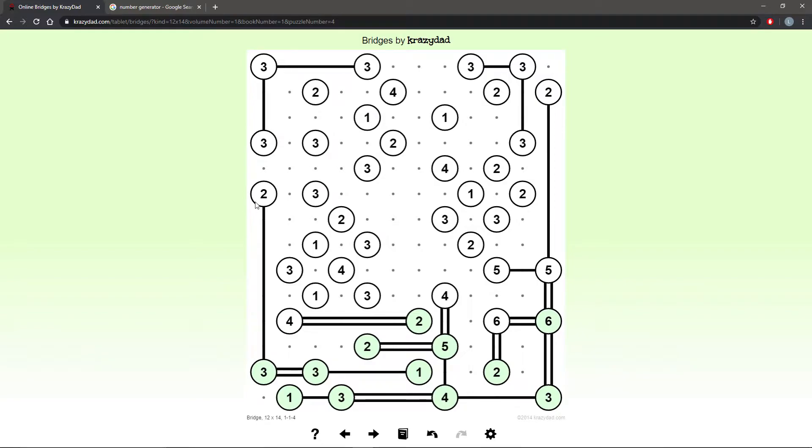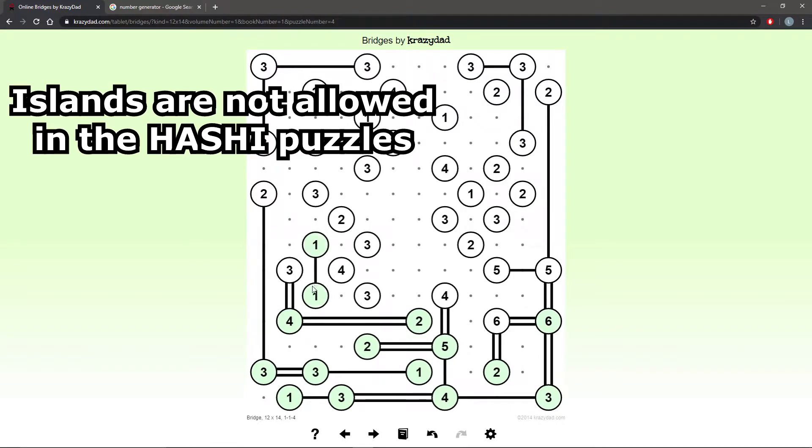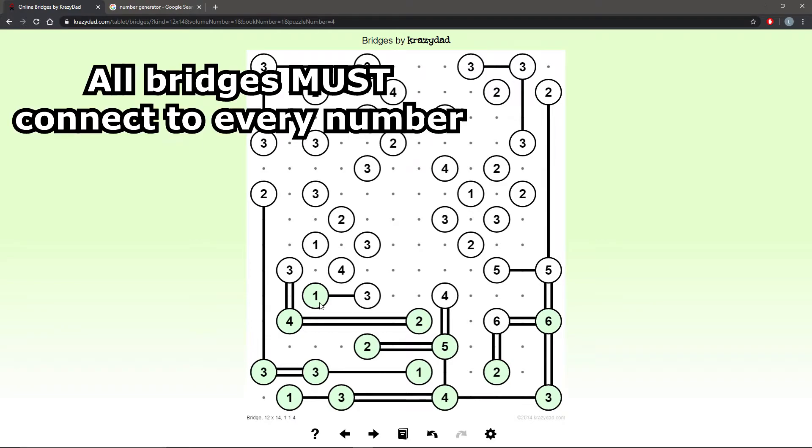This 3 is forced to go left. This 4 is in the corner, so I can put 2 lines. This 1 is in the corner — if I put one line here, I create an island. This is wrong. So the 1 in the corner can go to the right.